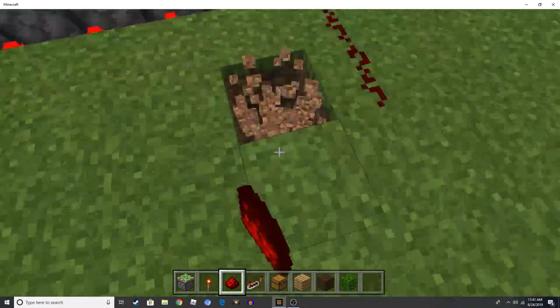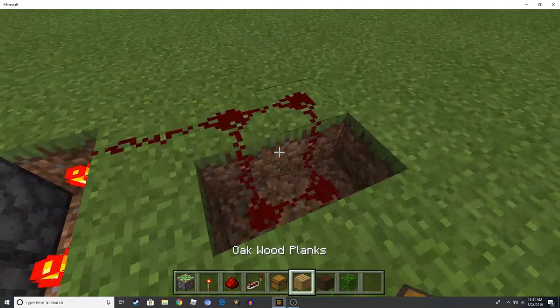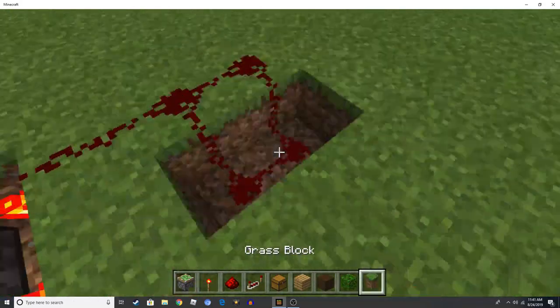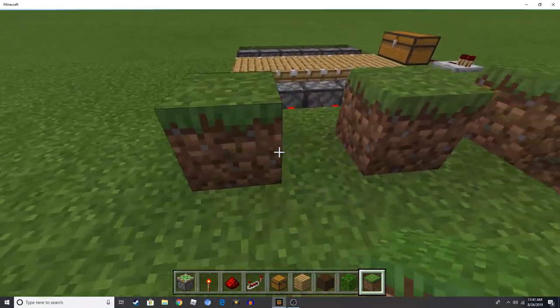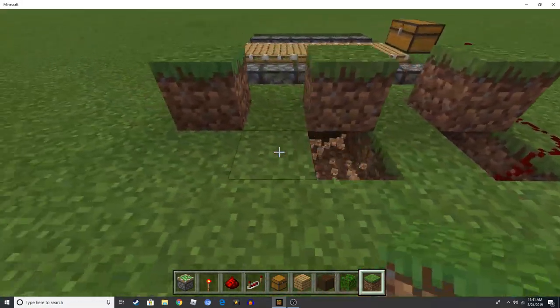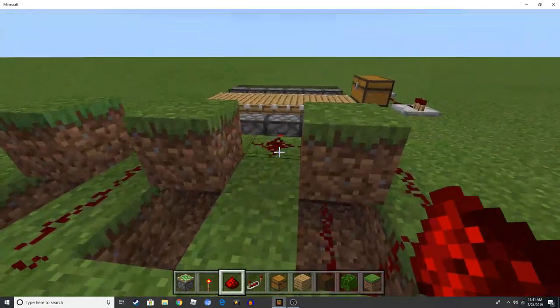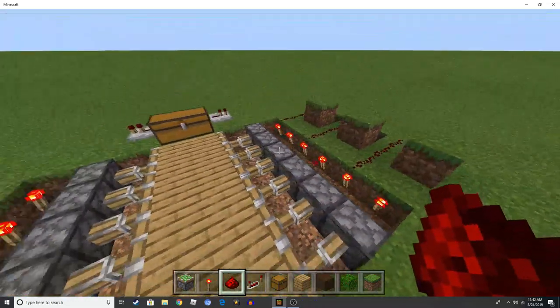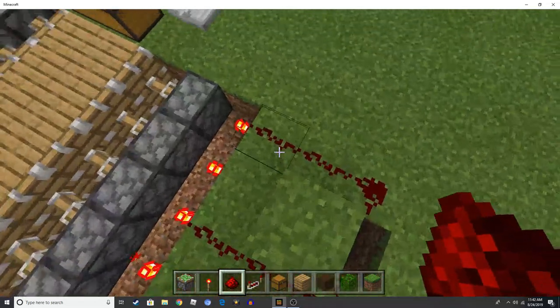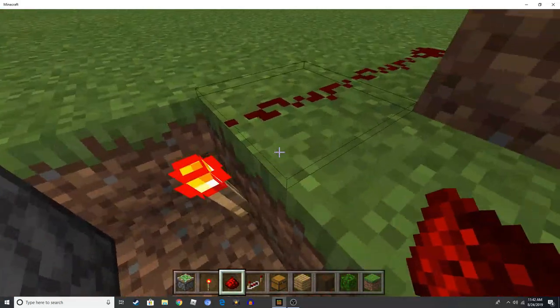Now put two redstone here, put a block, then repeat that pattern: two, two, and then three. So three across. This will be kind of complicated so I do recommend paying attention. You have three with one redstone on top of the block with the redstone torch.